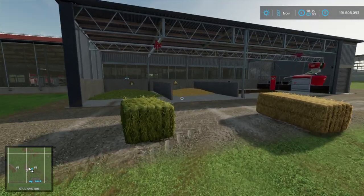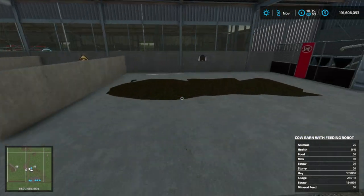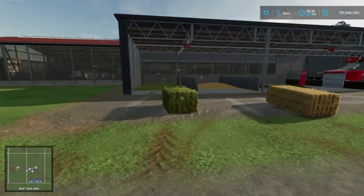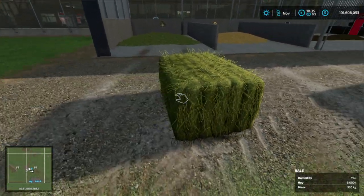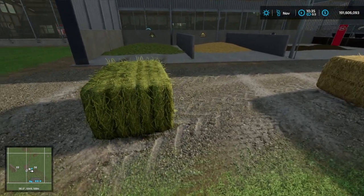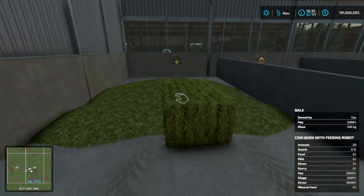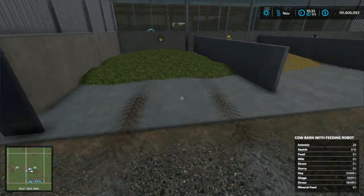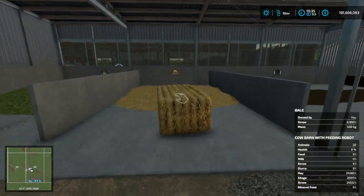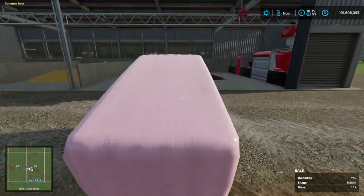First, this is where all the food gets inputted. This first one is hay, this pit here is straw, and silage here on the end. You can either put this in loose out of a trailer, or you can just put hay bales, straw bales, or silage bales straight in. You just put the bale in here and it adds it right in. Same thing with the straw and same thing with the silage bale.